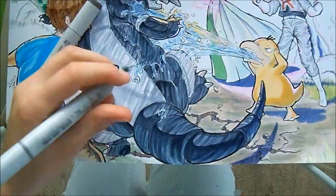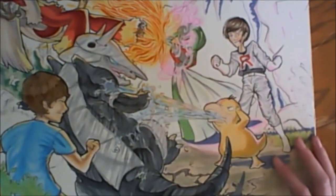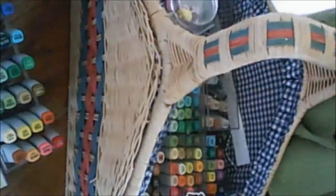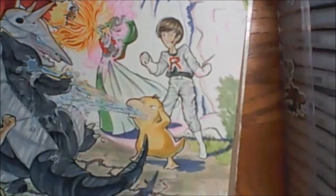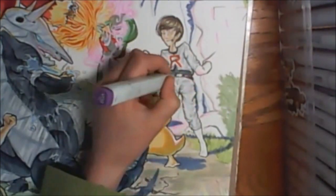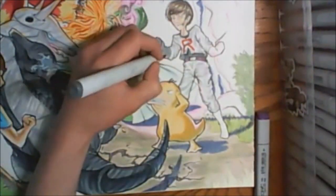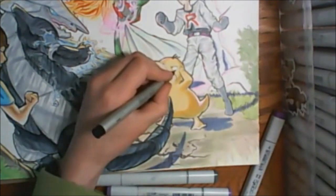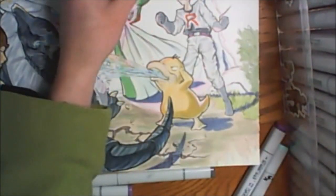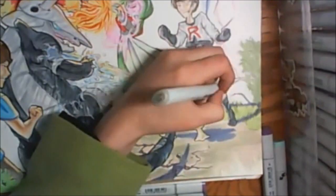I added in some purple shadows and I'm coloring the ground. The moves on the Pokemon — if you can guess what they are, that's awesome. Aggron is using Earthquake — I almost said 'Earthshake' because I'm a total nerd when it comes to Land Before Time. Psyduck is using Water Gun, Gardevoir is using like Protect or something — like a psychic version of Protect. And Blaziken is using Fire Kick, I think that's what it's called. Now I'm starting to color the cave.